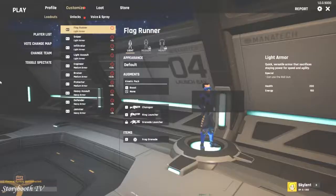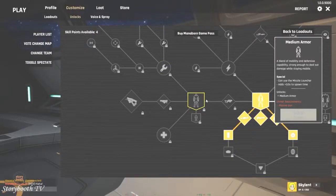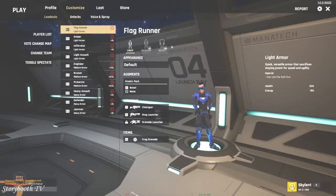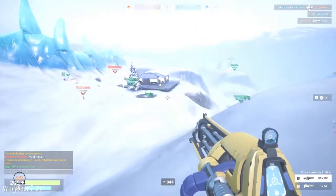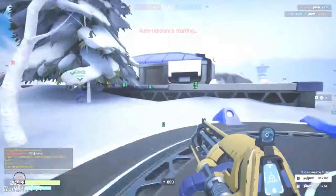We can respawn with flag carrier loadouts and change around our different loadouts. As you can see, we have the light, medium, and heavy. You have to actually purchase through a progression system — there's a little tutorial kind of thing going on. It looks like we're going to start out with a light. He's going to be the flag capper. In this game we slide — we ski. It's called skiing.